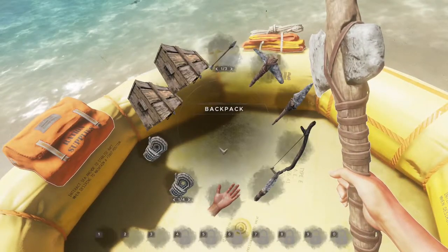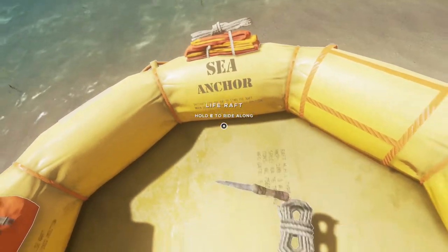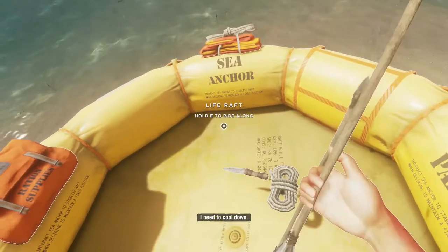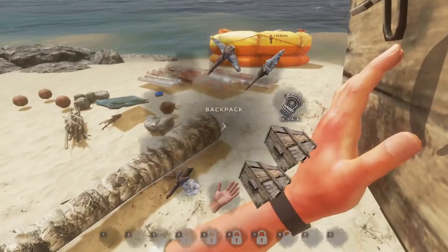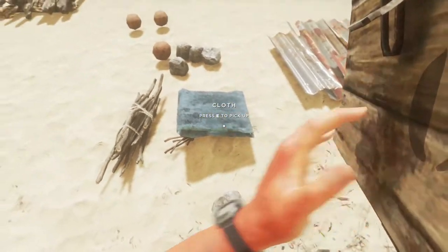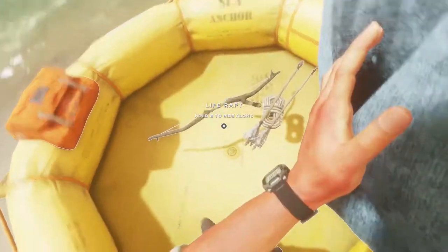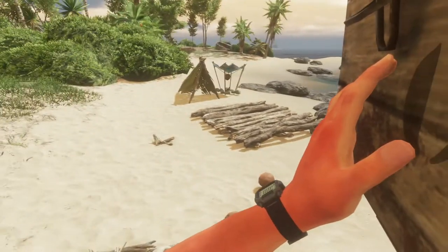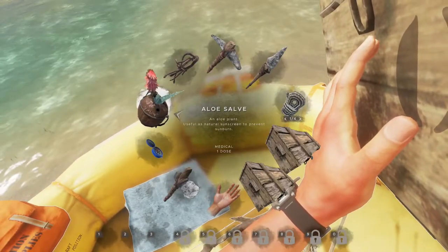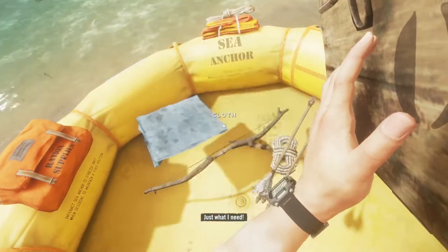I think we're just going to have to dump this stuff in the actual boat and hope that it stays in. I'll drop things that, if I end up losing them, it's not the end of the world — and the bow, because I can easily make a new bow. Okay, I think that's us fully loaded. My SPF is not good, but I do have an aloe salve, so let's use that. There we go — that's more like it.